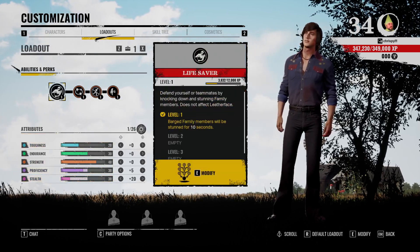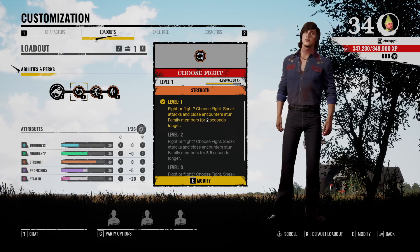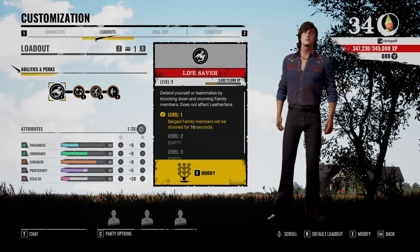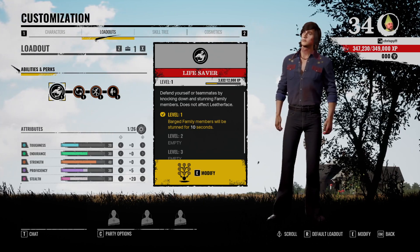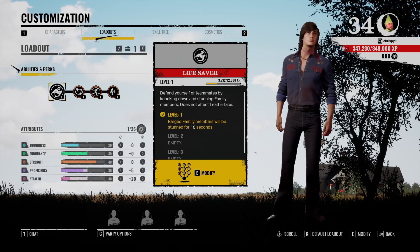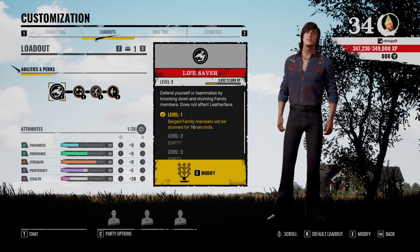This is the build — I've used it a bunch of times and I'm still leveling my Leland up, but this is a build I think you guys will be able to use to tremendous effect. Use sneak attacks, use tackles, barge as much as possible, knock people down, and make some escapes. Let me know in the comments what your build for Leland is, because everyone's going to run him differently. This is my toxic Leland build — try it out, and if you've got a more toxic one, let me know in the comments!